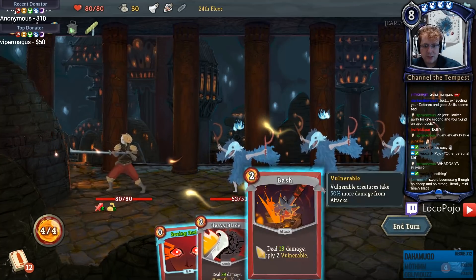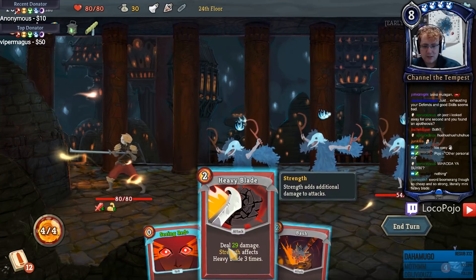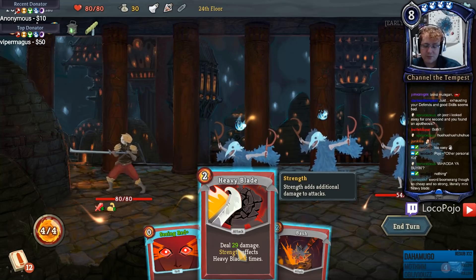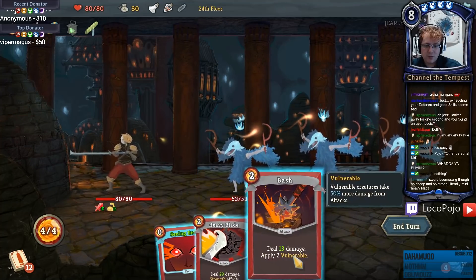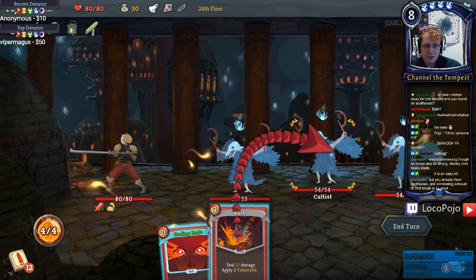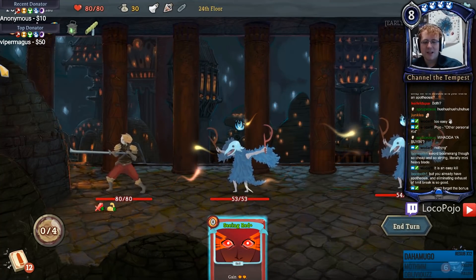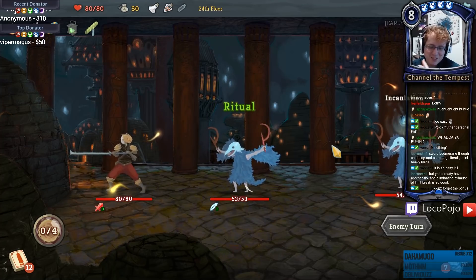Bash plus Heavy Blade should kill one. Let's go for one with a lot of health. 13 damage plus 29 - 29 plus 14 is... 34? 33. If it's plus 15 then it's 34. So that'd be 34 to 33 plus 13, that's gonna be exactly 47 - not quite gonna get it but we're gonna get pretty close. I must have miscounted. 29 plus 14 is not 30, it's 44! Ha!